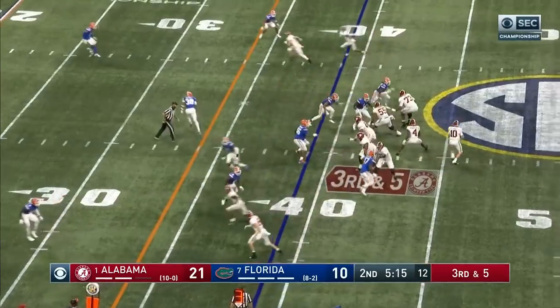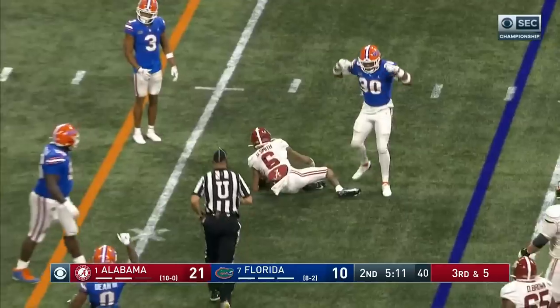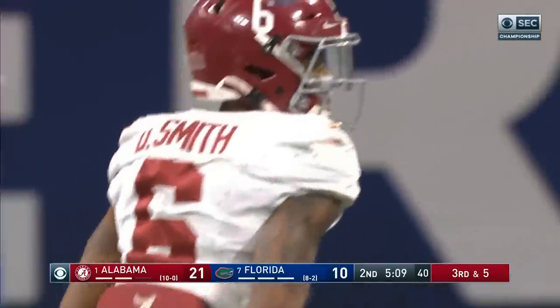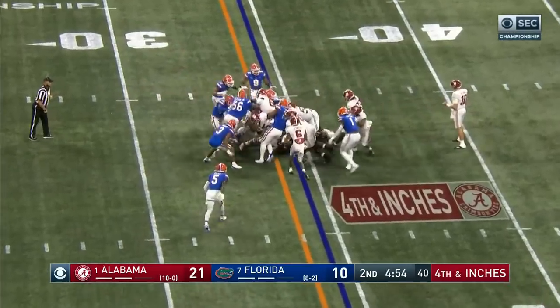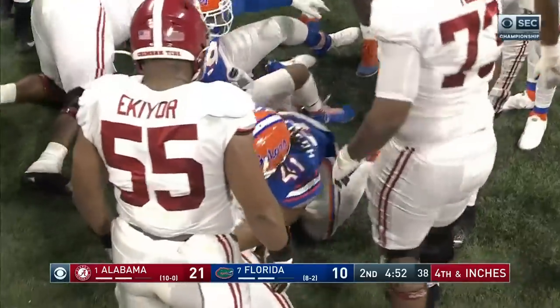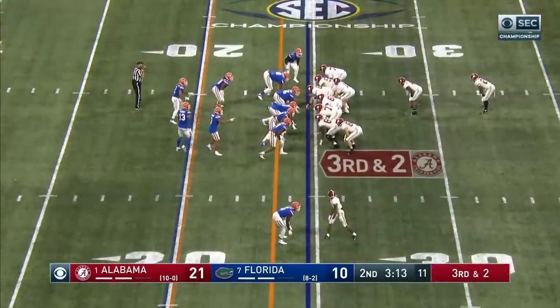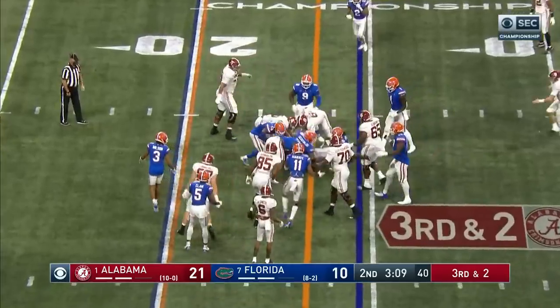At the Gator 39. Pressure coming — Jones rifles it. Forward progress for Devontae Smith. From left to right and back to the middle, Forrestal takes it on the snap. High school quarterback before Trevor Lawrence came along, and Najee Harris in an I backfield.